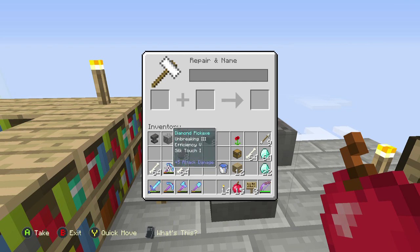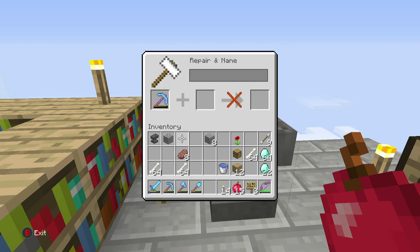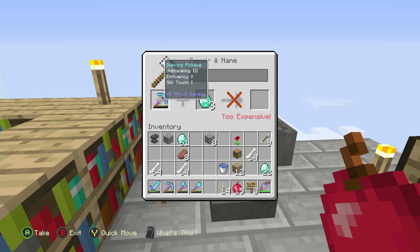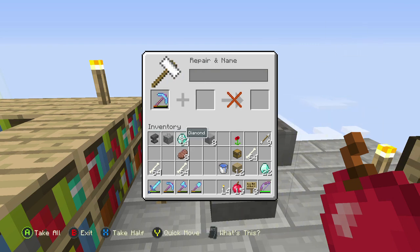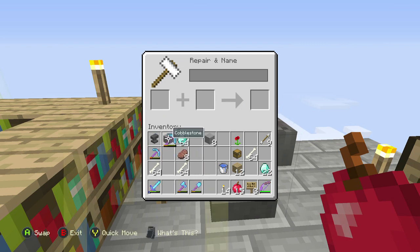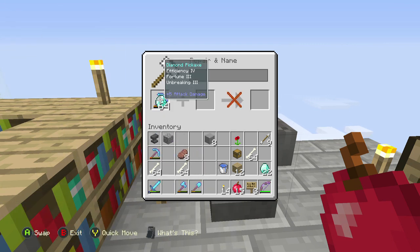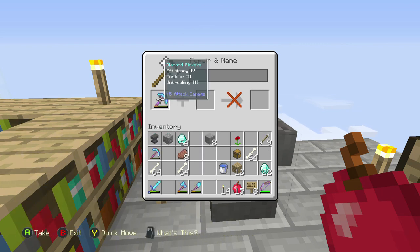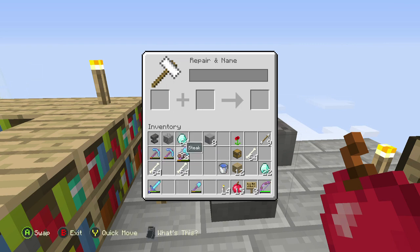All right guys, we are up top now. What we're going to do is grab this one - this is the one I really want fixed. I also want my fortune one fixed but this one is important to me. Let's go ahead and - guys, do you see that? No! My dreams are over. Can we fix this one please? Don't be too expensive - bitch please don't be too - hello game, why? Why did I get all these diamonds if you're going to be shit to me?